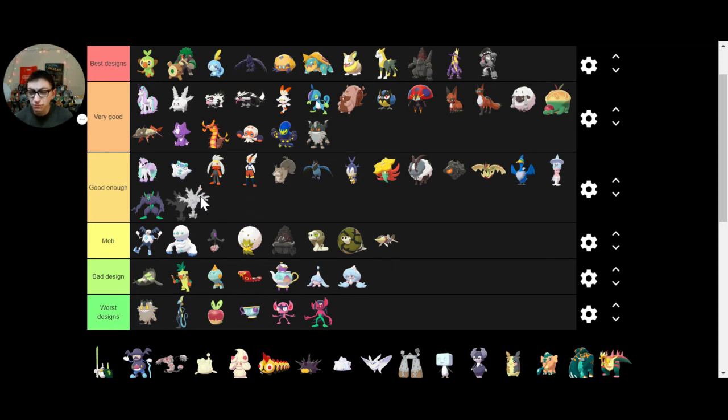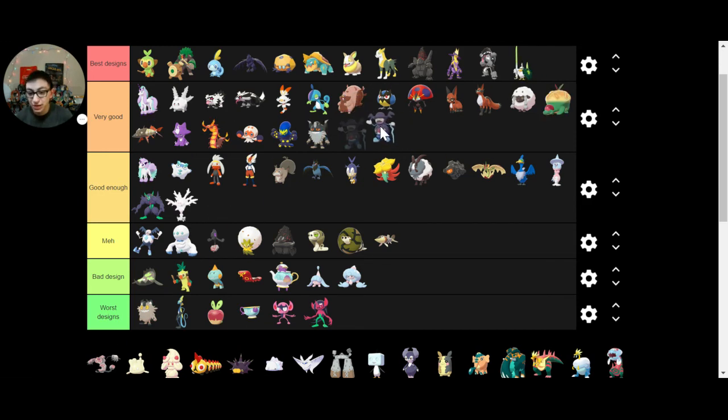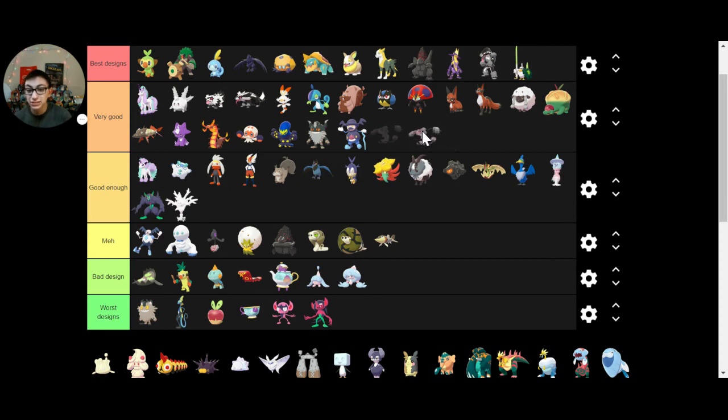Perrserker — it is definitely better than Galarian Meowth, because Perrserker actually has some design aspects to it besides just being fluffy. Cursola — I really wish they would have done more with Cursola. The pre-evolution is one coral, and then Cursola is just a bunch of them together, and they could have done more. Sirfetch'd — on my team, awesome design. Mr. Rime — I get it, I think it's good for what its purpose is. Runerigus — it's based on runes from Vikings, that's really cool, I like that design.